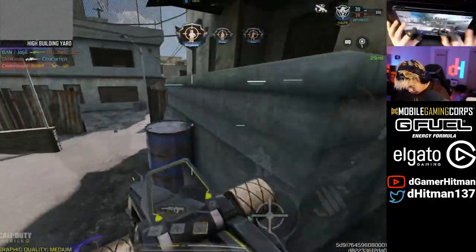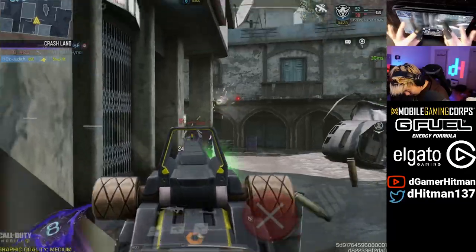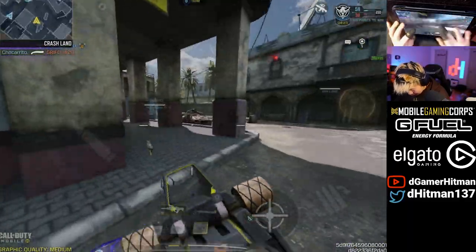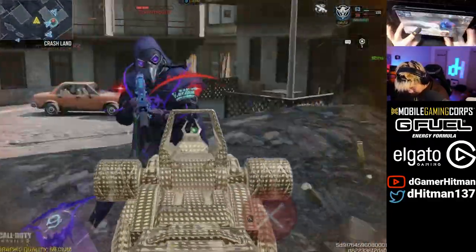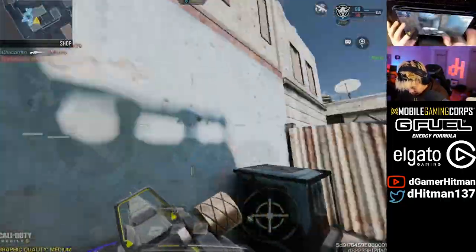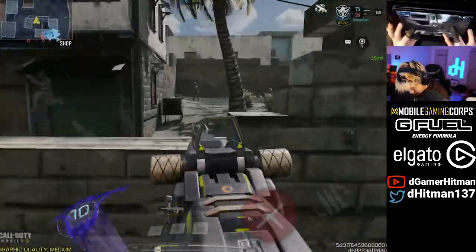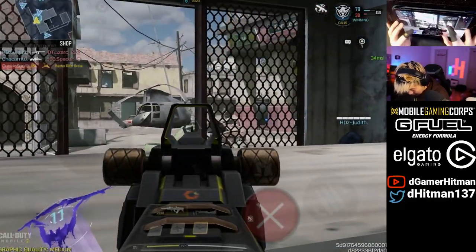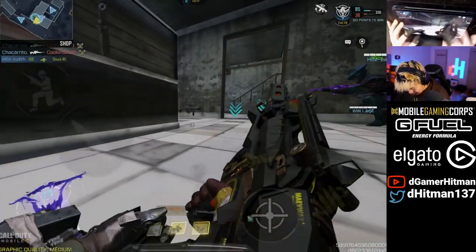Teammate, you didn't notice this guy here. There's gonna be an enemy here — my audio is so scuffed. Lucky to get that kill there. I want that fight — this guy's behind, right? I need to put the FHA back. Oh, I got yoinked dude — 75 points for major assist.